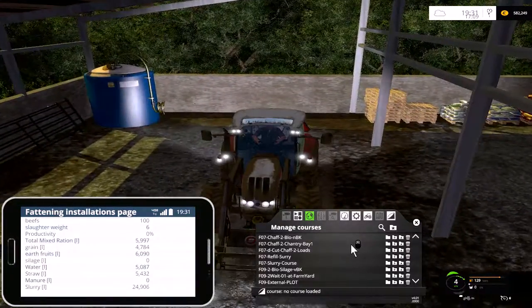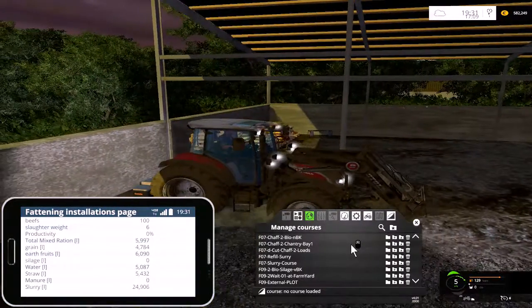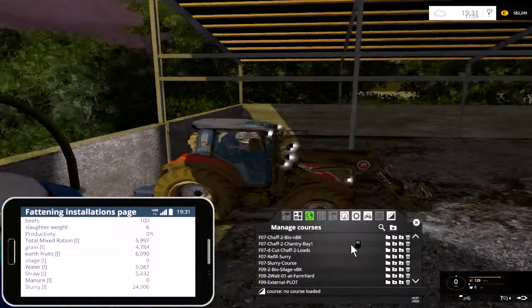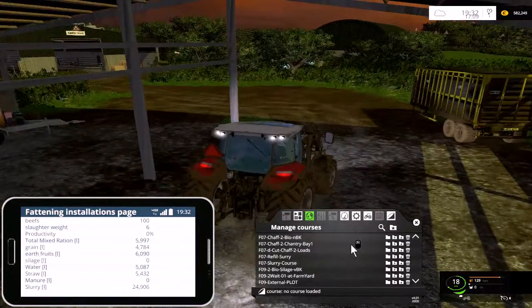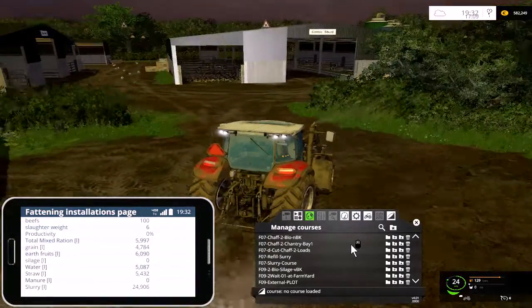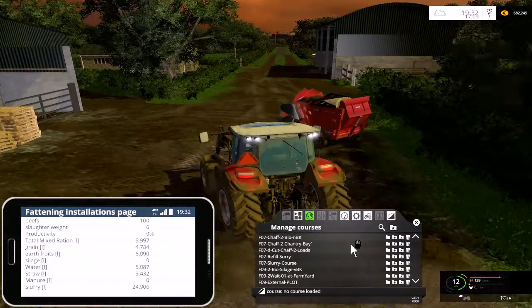We'll change the weight — lower the weight down. We should have a cleaning point here where maybe we can clean some vehicles as well. There's only one thing to do and that is the actual feeding of the pigs.